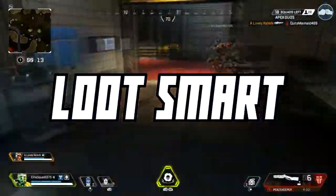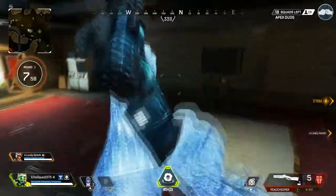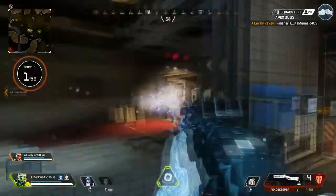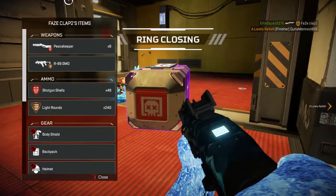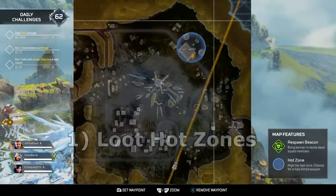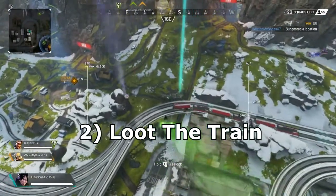My first tip is to loot smart — basically, get yourself high-tier loot. I know this sounds simple, but it makes a huge difference in terms of winning more gunfights, which will eventually help you win more games. There are four ways to get high-tier loot. First, landing in hot spots gives you a better chance of high-tier loot, but it's also where a lot of people land.